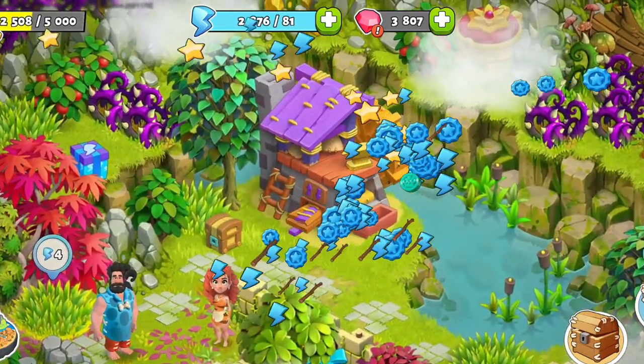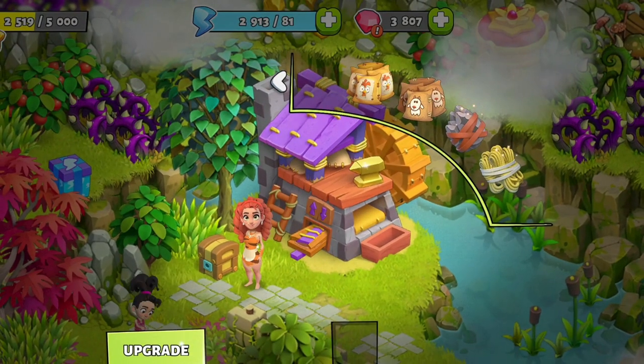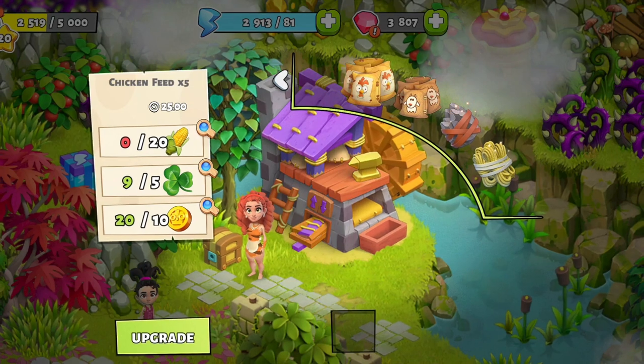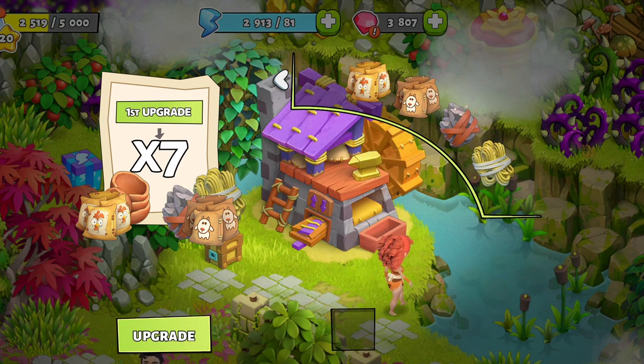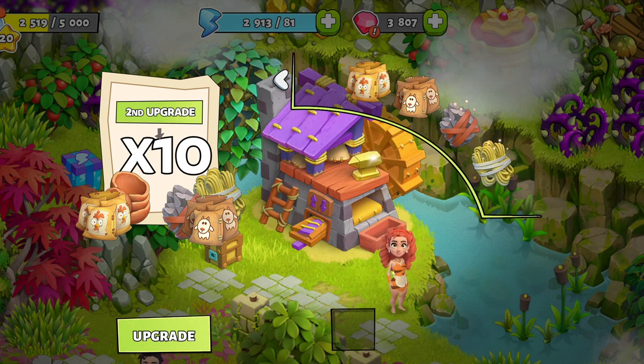Gold coins will be helpful for the Super Workshop, which allows you to craft a bunch of items at once. With no upgrade, the workshop makes a quantity of 5 for each bundle. After the first upgrade, it makes a quantity of 7, and after the second and final upgrade, it makes a quantity of 10 for each bundle.